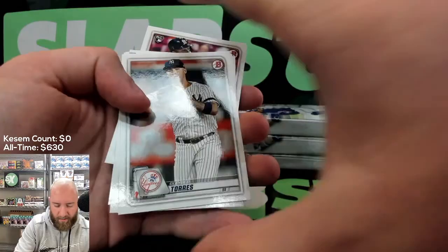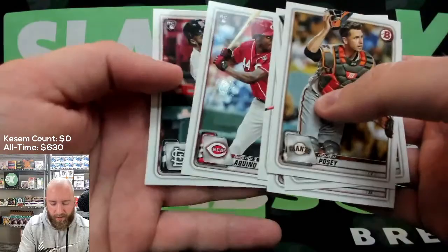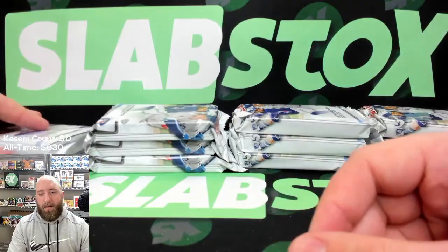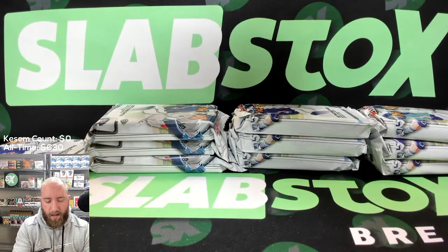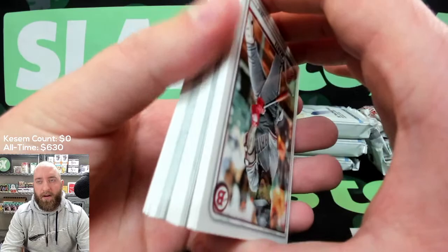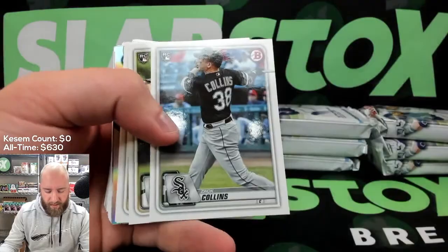Sheridan Apostle, Everson Pereira, Shea Langeliers, Will Wilson, Jacob Amaya, Sam Huff, Adley Rutschman paper, Jordan Groshans, Luis Garcia, Ljay Newsome, Luis Robert Bowman Chrome, Shea Langeliers, Jazz Chisholm, Nick Lodolo, Fredos Nova. The chrome in that set, not very good. Gleyber Torres, Buster Posey, Nomar Mazara, Xander Bogaerts, Ronald Acuna Jr., Aristides Aquino rookie, and Roansy Contreras rookie — which a couple months ago when this product came out that would have meant nothing.